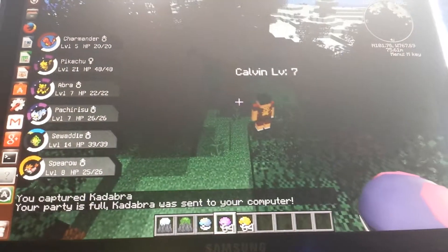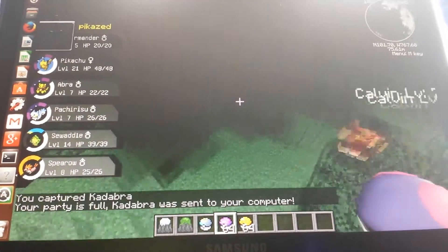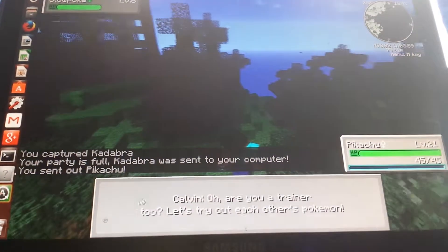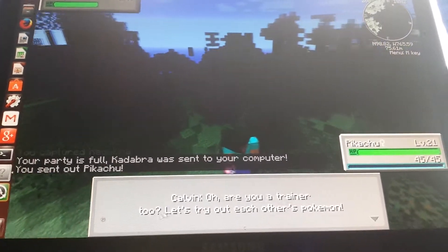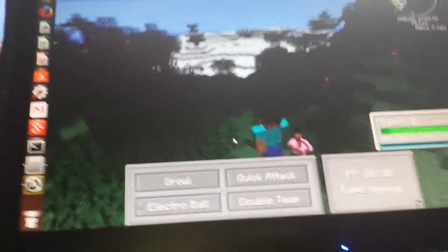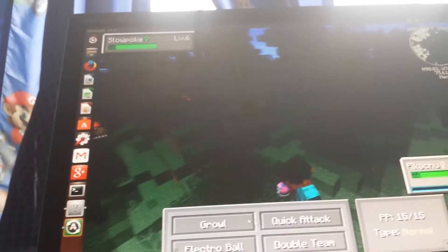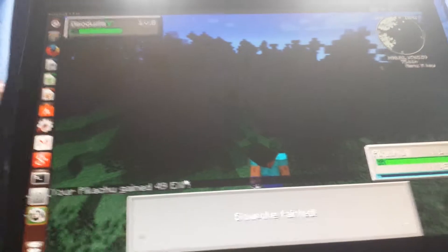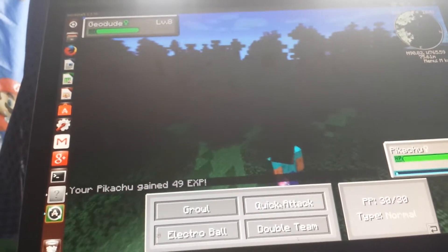Alright, let's show you a trainer battle. I got my Pikachu ready. Oh, you're a trainer too? Let's try out each other's Pokémon — let's not, because you're a douche. Alright, Pikachu, use... oh crap. Pikachu, do not use — oh crap. Okay, he sent out Slowpoke. Electro Ball, go! Nah, die. Quick attack! Electro Ball, you do that one effect. Yeah!